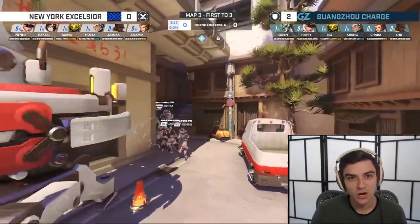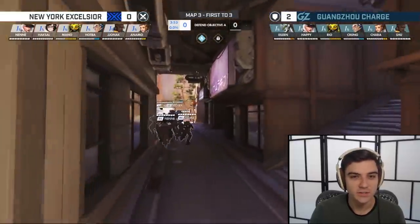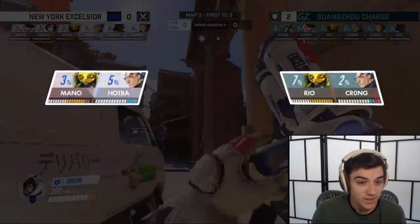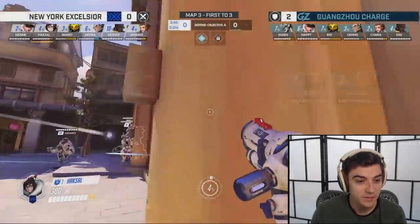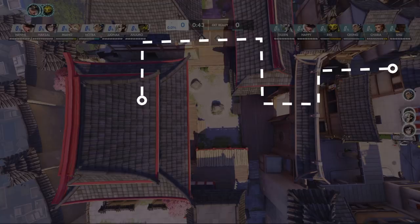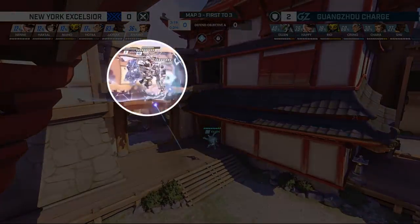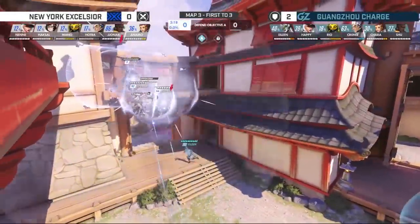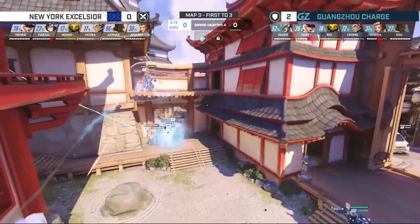First up, we're gonna be looking at the Guangzhou Charge defending against the New York Excelsior. This is a classic comp in the meta right now — the double shield comp — and one of the best ways to defend this point. The most important thing to notice is that the attackers essentially just try to rotate into each building one after the other, trying to get closer to the point. But the defenders, instead of going super aggressive and trying to end the fight quickly, they focus on using their Erisa to halt the attackers — slow them down so that each time they cross an open sightline, they take a bunch of damage, they get poked, and get disrupted by the halt.